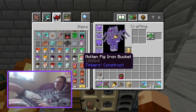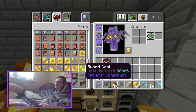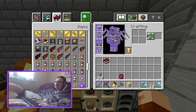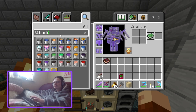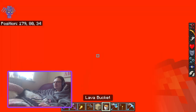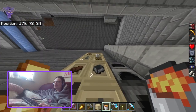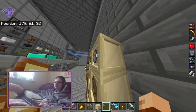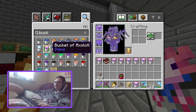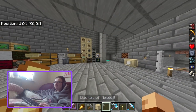You can store lava buckets in there, and you can store buckets of axolotls in there as well.